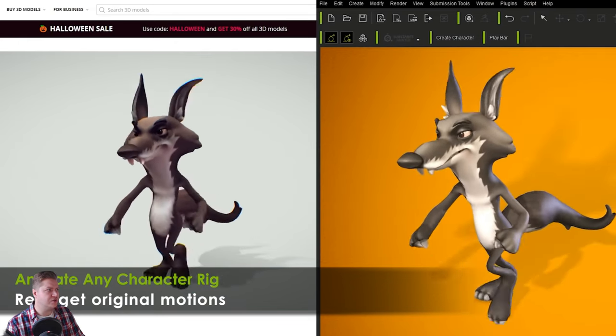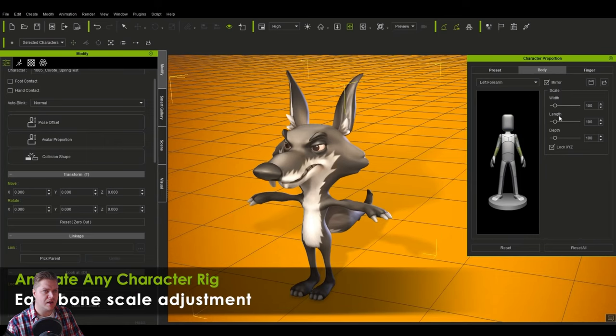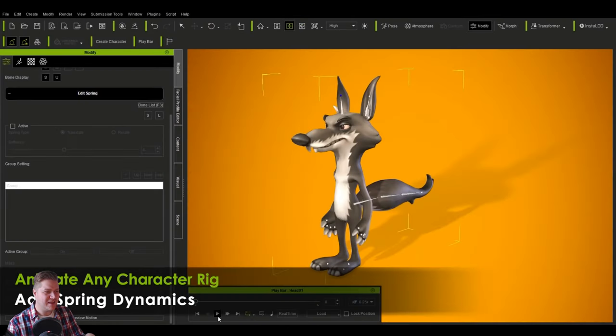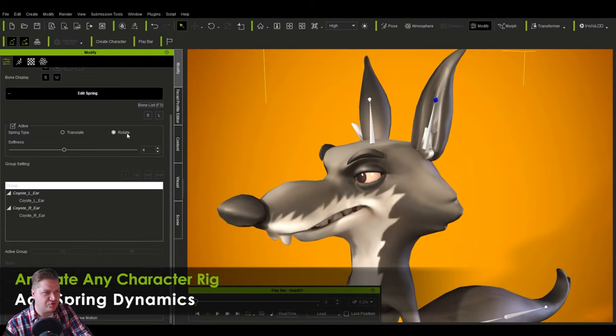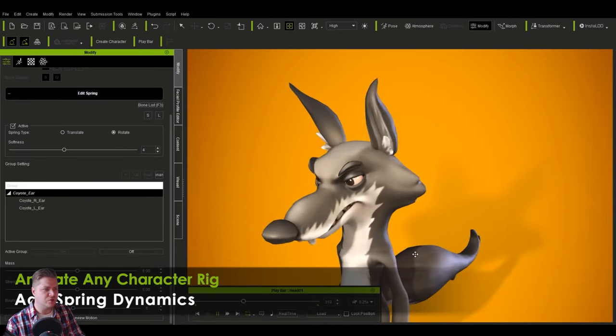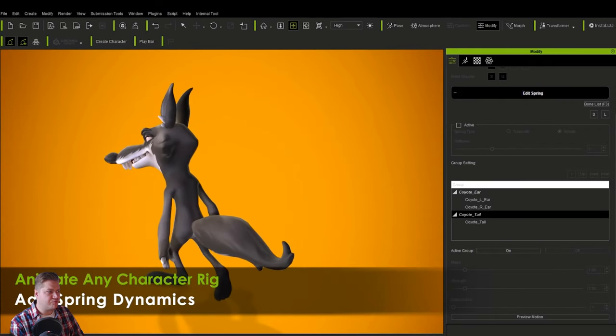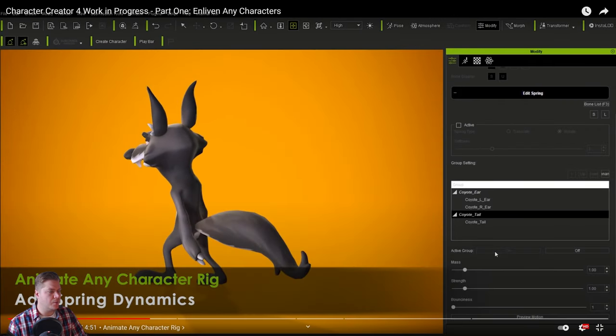So retarget original motions — nice. You can also see they've used the controllers in Character Creator to change the size of it, so even though it was already modelled, because it's rigged they can change it. We can add spring dynamics — so that's kind of the overlapping action and the secondary animation on things like tails and ears. It looks like it can add dynamics to handle that for you.